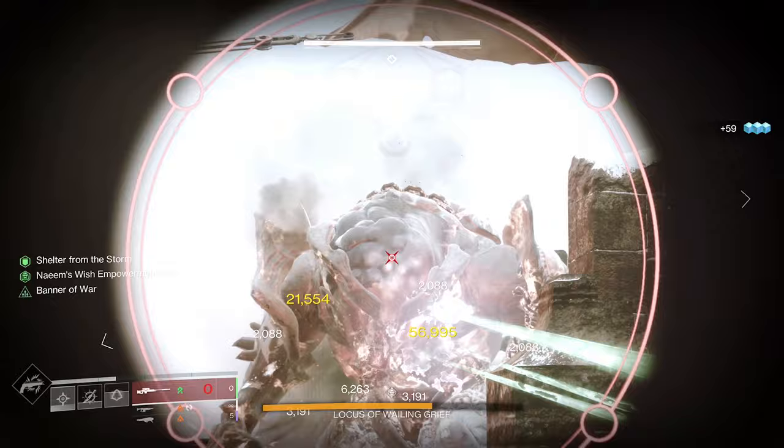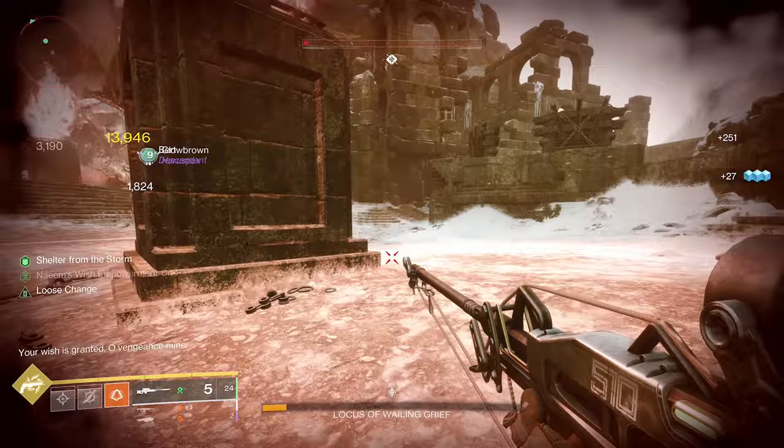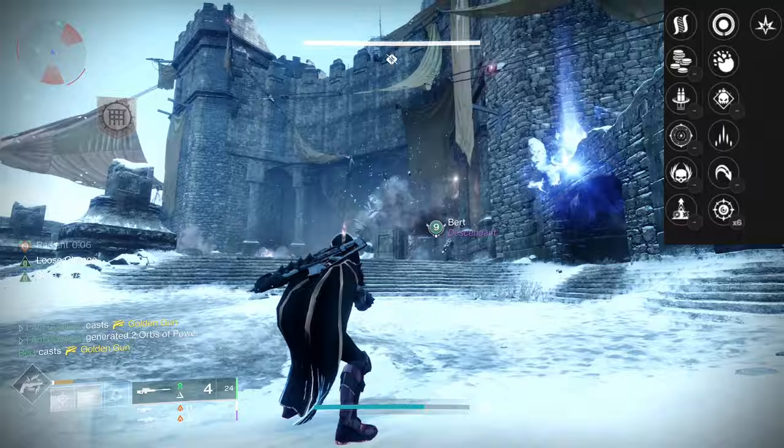Naeem isn't necessarily dead on arrival. We have one of my least favorite origin traits in the game: Sundering — destroying vehicles and constructs grants this weapon bonus reload and charge rate. The third column options are: Hatchling, Loose Change, Reconstruction, Keep Away, Discord, Elemental Capacitor. The final column options are: Attrition Orbs, Deconstruct, Demolition, Slice, High Ground, Precision Instrument.